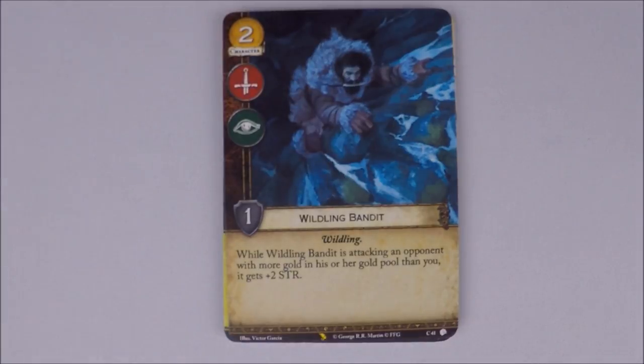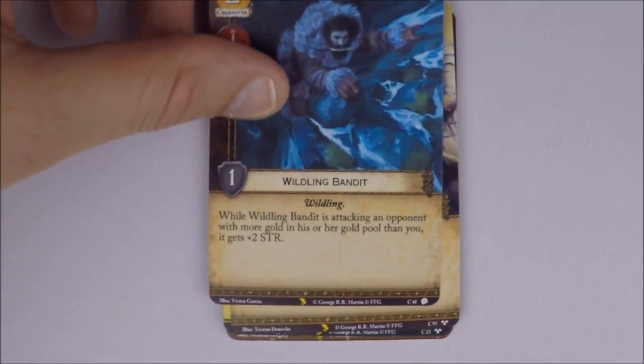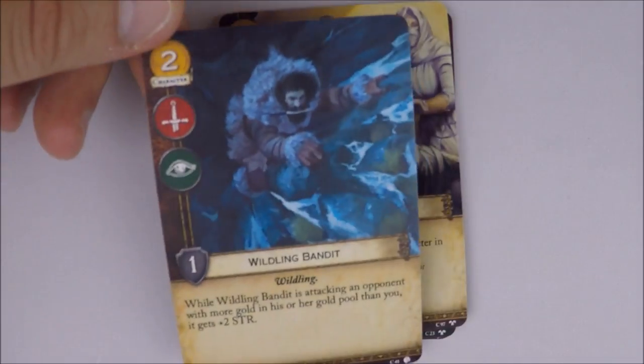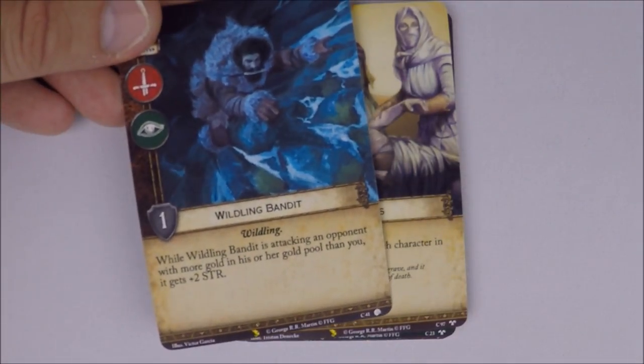Also from the Lions of the Rock box: Wildling Bandit — two cost, military and intrigue, one strength, non-unique, wildling trait. While Wildling Bandit is attacking an opponent with more gold in their gold pool than you, it gets plus two strength — so it can be three strength when you're hurting for gold. This could be neat with Mance Rayder, especially after spending money ambushing wildlings. And it can definitely get buffed from the Wildling Horde.